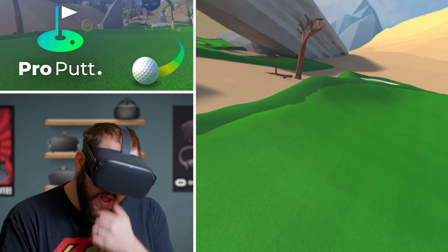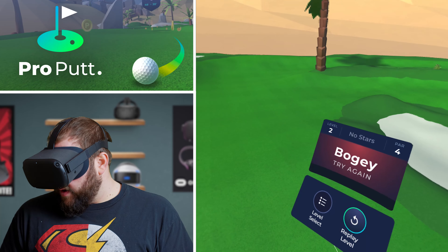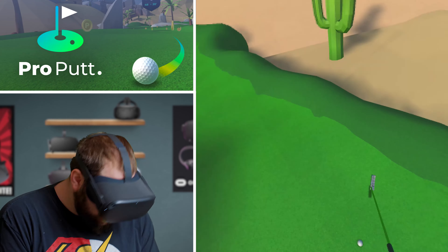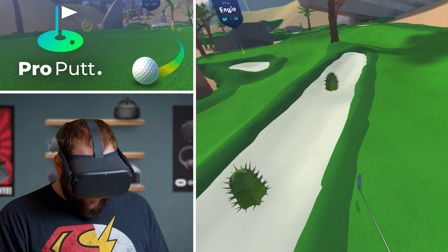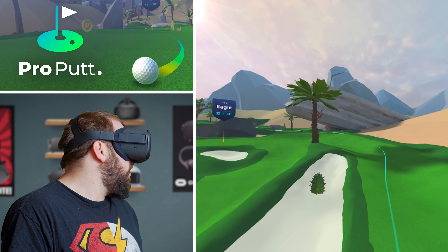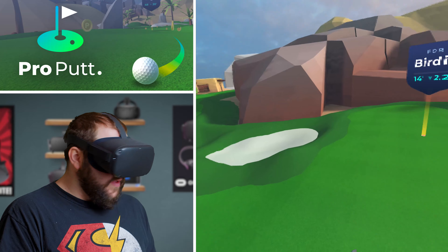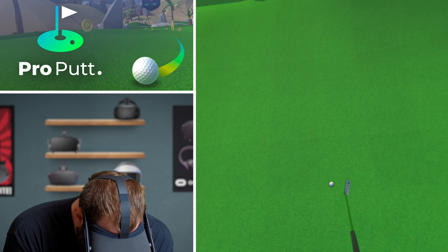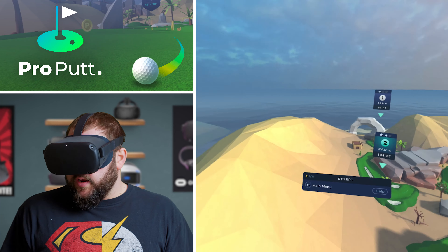I got no stars — I've got to replay before I can move on. All right, let's do that again. Here goes nothing. I'm not even going to get close enough for a birdie, I don't think. I wonder if you can watch it from god mode while the ball rolls. Let's get a birdie here — 14-foot putt with a little curve in the green. Just like that, I got a birdie. That's how you do it.